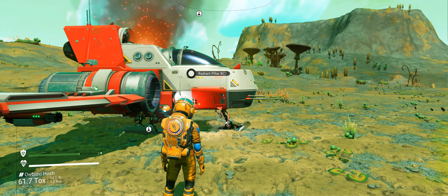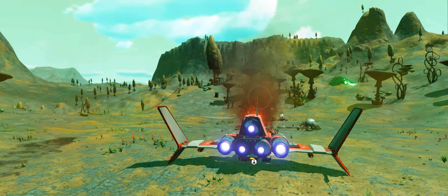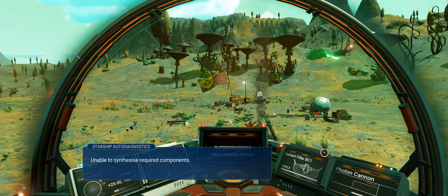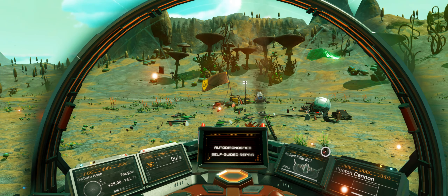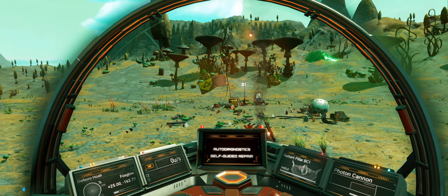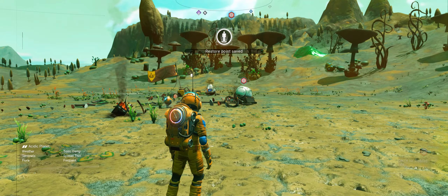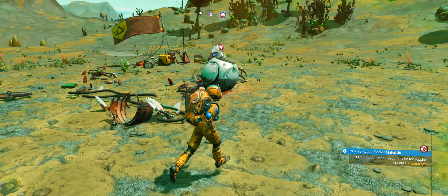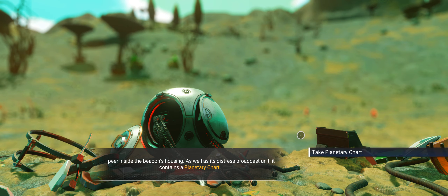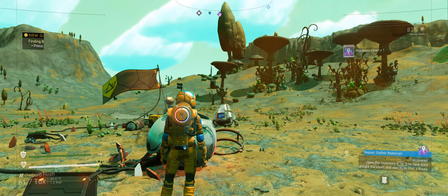Update complete for the starship. Consulting diagnostics - functional starship, critically damaged. Vital ingredients missing, hermetic seal required - requesting assistance. We've got to go there and get that hermetic seal. Search crash site for supplies. Inside the beacon's housing there's a distress broadcast unit containing a planetary chart - take it. That'll take us to the hermetic seal.